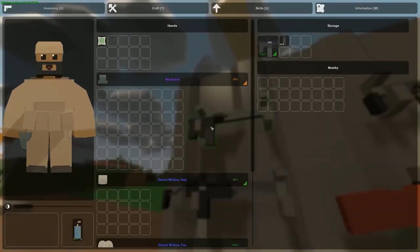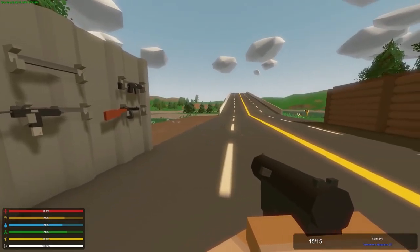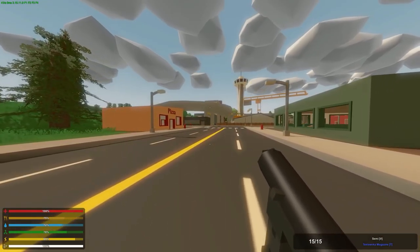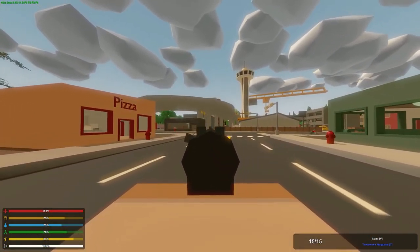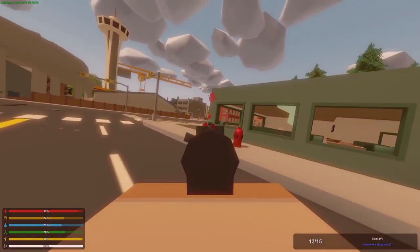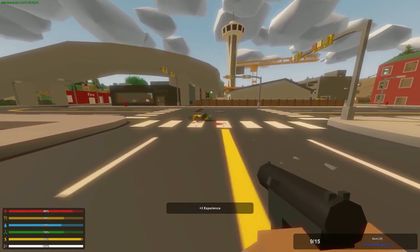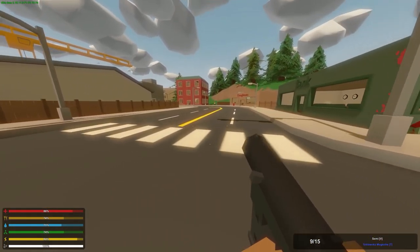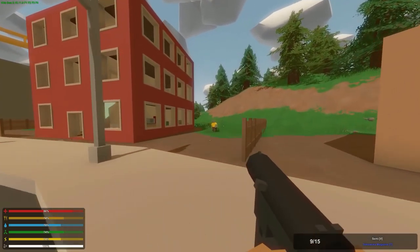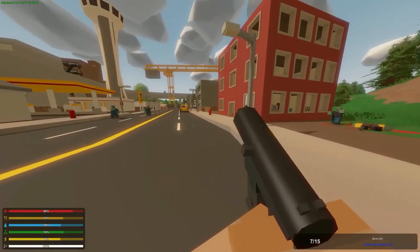Here we have the Tech Nine. Let's go ahead and put this in our inventory — I also put another clip in just in case, because it has very little ammo. We're going to try and kill some zombies with this. I see a zombie right over there. Okay, bullets don't reach that far. Oh — one-shot headshot! Let's see how many shots it takes to the torso.